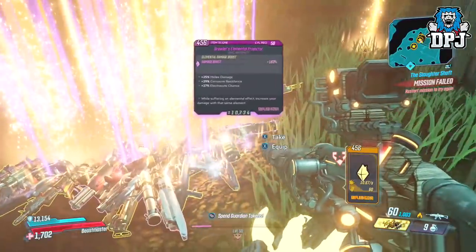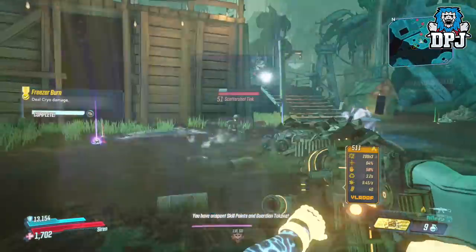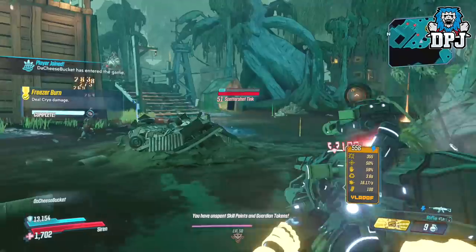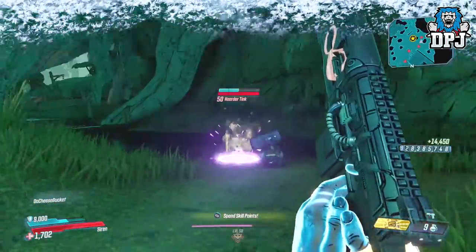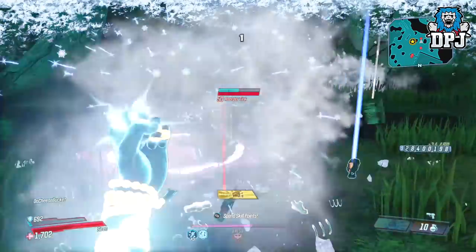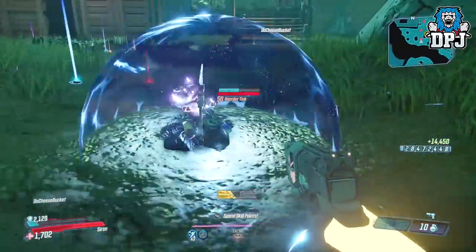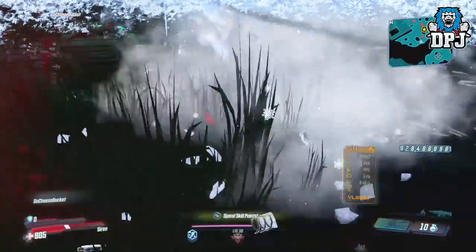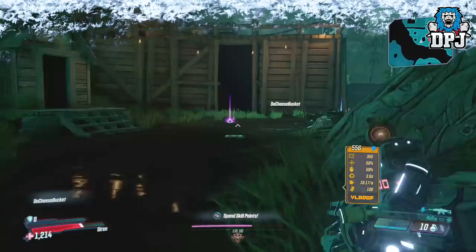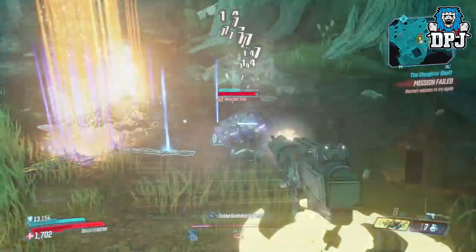This method then got a whole lot easier with Amara also being able to freeze the loot tank. This was done by finding any loot tank on Eden 6, following them around until they try to escape by opening up a teleporter in the floor and jumping in. When they do that, with Amara you simply shoot the tank and then phase grasp him. Doing this glitches him in the floor and you are free to shoot him in his backpack.